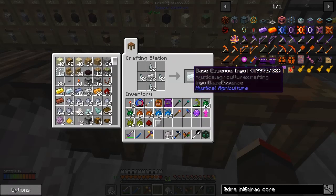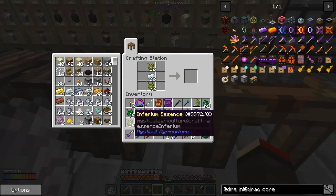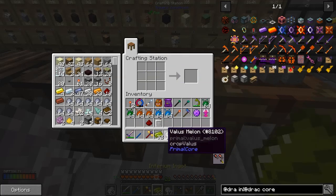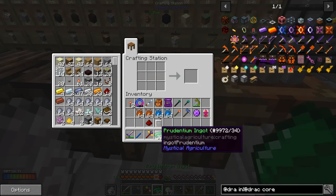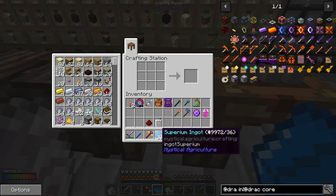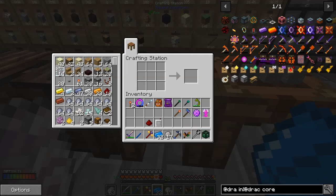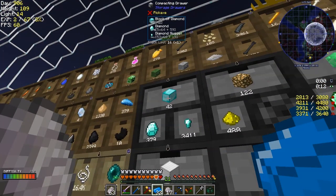We need 32 iron with prosperity ore to make a base essence ingot. We do the same thing again to make inferior ingots, then pretium ingots. We just carry on doing this until we've got 32 supremium ingots — it doesn't take too long once you've got the materials. Now we've got our 32 supremium ingots. We need 16 blocks of diamonds and 32 blocks of gold. Gold shouldn't be too much of a problem — plenty of it. Diamonds — 16 should be fine.